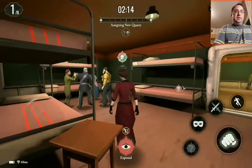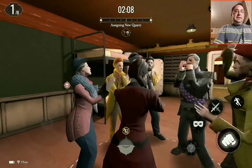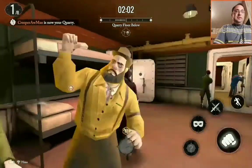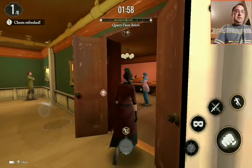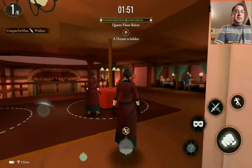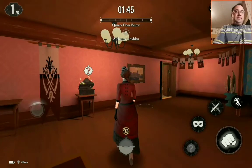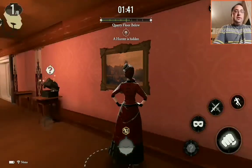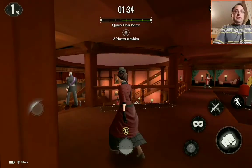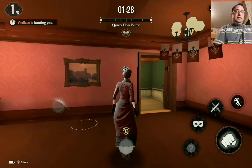Hey, that was my spot! So as you can see in the walls there, the little skull — that is a hunter looking for me. He's not doing a good job of hiding himself, or herself. There's a sparkling chest you can go through and get special things that help you. I rarely ever really use those because I'm usually just that good. Wallace is hunting me — well, good for you, Wallace.